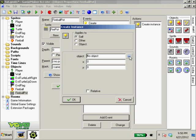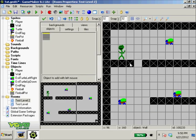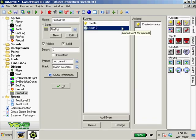When alarm zero goes off we want to create a fireball. We'll go to the objects, right-click, create instance — the fireball. We want to spawn it where the fire pot is, so we check 'relative' so it spawns relative to the fire pot's position. We add the fire pot to test level two and run the game. It shoots a fireball, but after that nothing happens — the fireball doesn't shoot again. That's because the alarm only fires once and isn't reset.